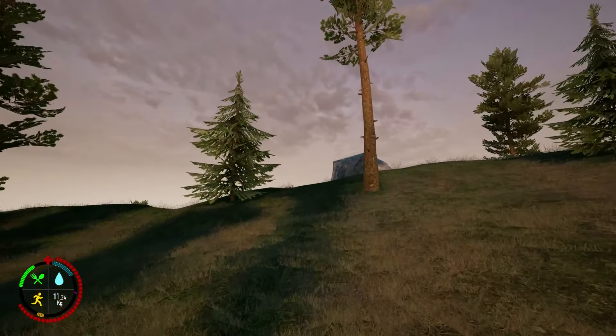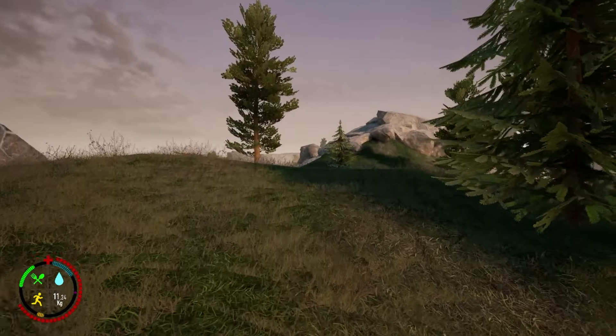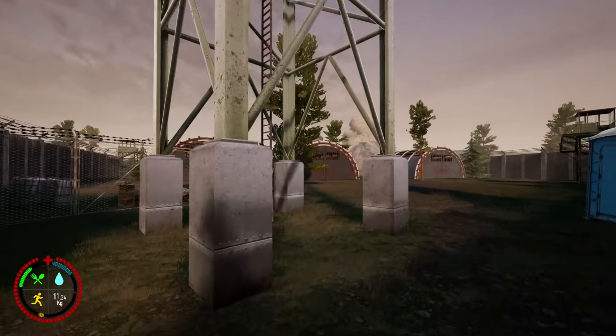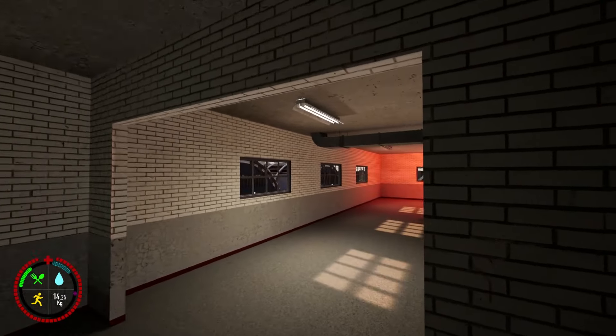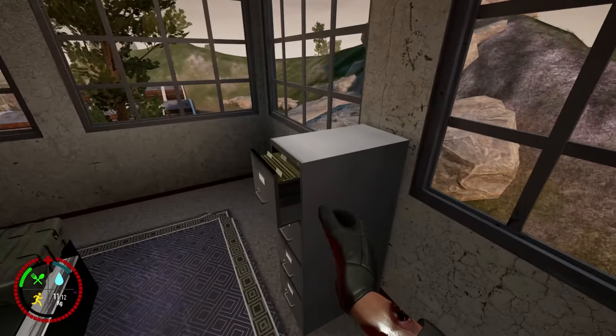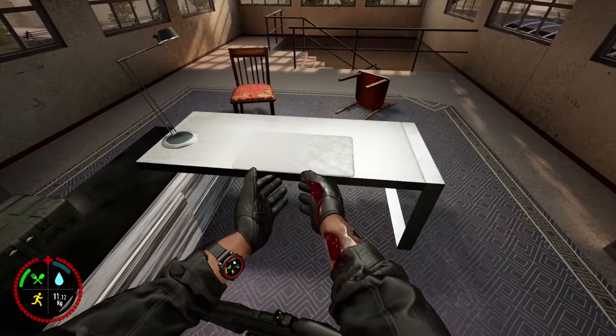That is it for all the purple keycard spawns on this map, but we also have one orange keycard spawn, and that is over at the prison area. We have the main prison bunker area where the purple keycard room itself actually is, but above that you will have the office. On top of that there is a GPU spawn on the drawers, and then on the desk is an orange keycard spawn.